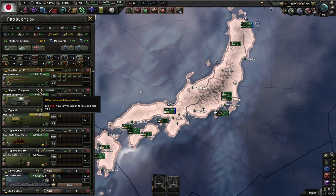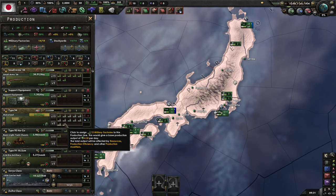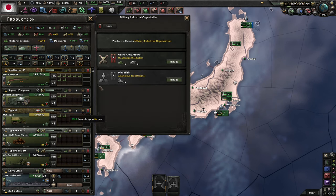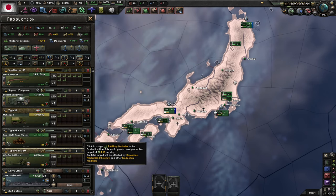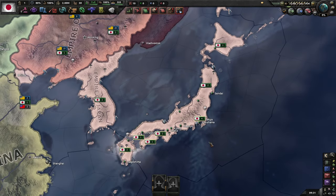Can't get anything for support equipment — boo. I am not going to bother with tanks because the tanks we have are awful. Artillery, though — always need that.